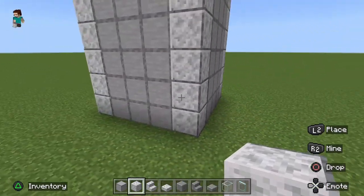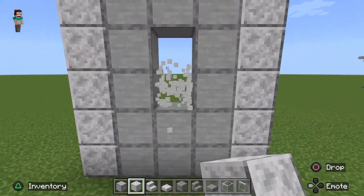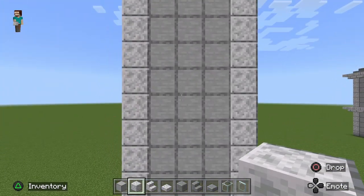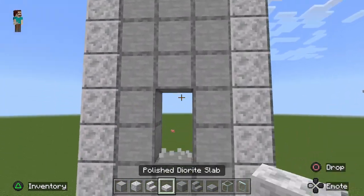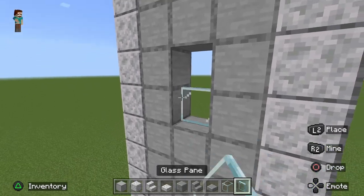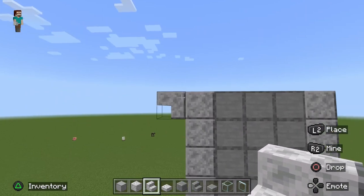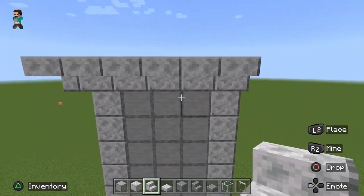Go two blocks up from the bottom and cut out two blocks for your door. Then four blocks above that, cut out two more blocks for your window. The next step is to place trim around the top — take your smooth quartz stairs and put them upside down around the top part of these two walls.